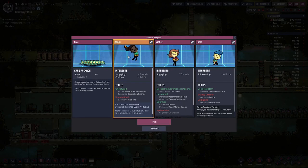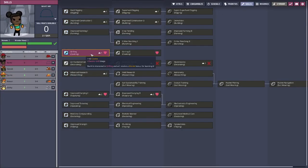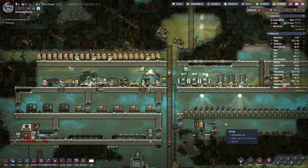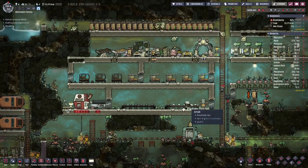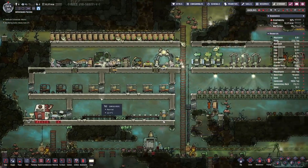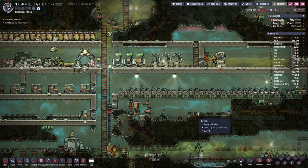Looks like this time around we get a cook — there you go! That should help with morale. We just need someone for husbandry and someone for farming, or that could be the same person.